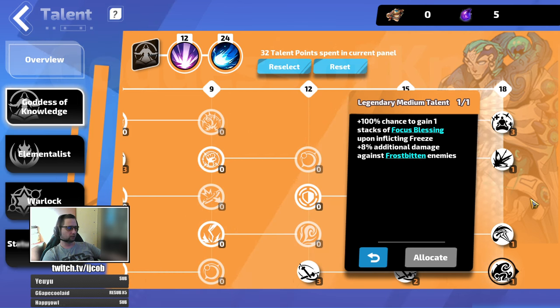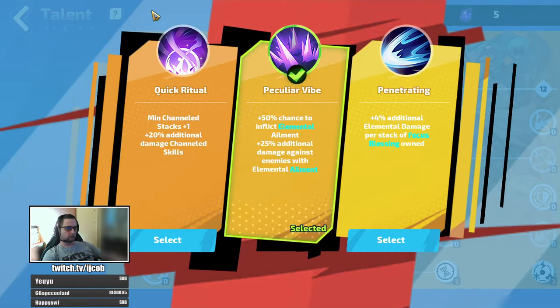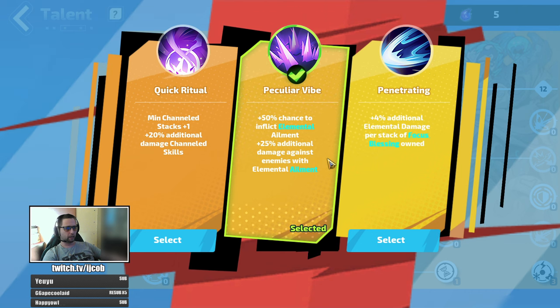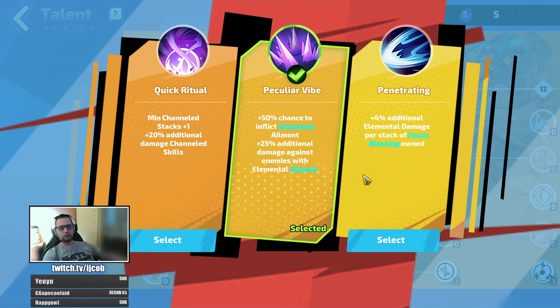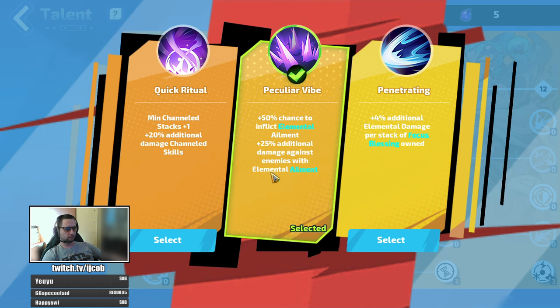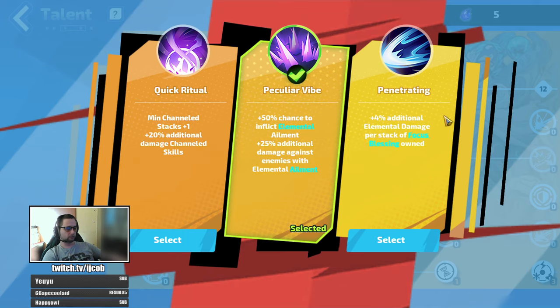The second tree is Elementalist. Since I have the ring with plus-3 minimum channel stacks, I can get rid of Quick Ritual and pick Peculiar Wipe. Since I'm not maxed on focus blessings yet, I'm not using Penetrating — but if you have at least 7 focus blessings, Penetrating would be better than Peculiar Wipe. With 7 blessings, Peculiar Wipe is 1% worse, so I'm using Peculiar Wipe. But if you're maxed on focus blessings, Penetrating is definitely the better choice.